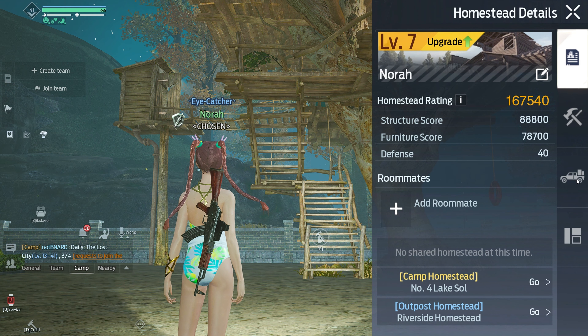To remove the tree house, select Right Zone, then click the Remove Tree House option, and your whole land will be cleared.